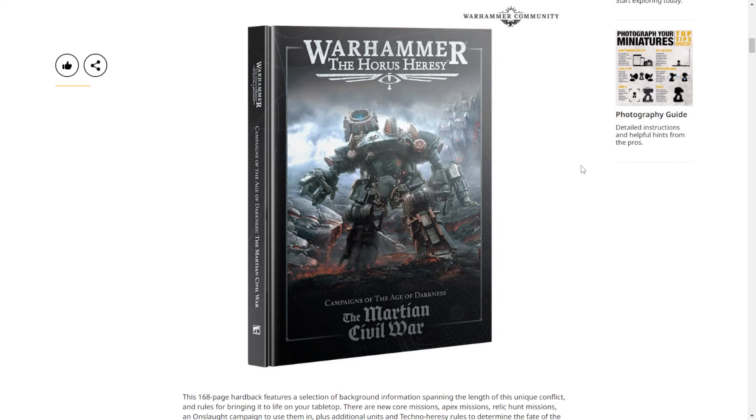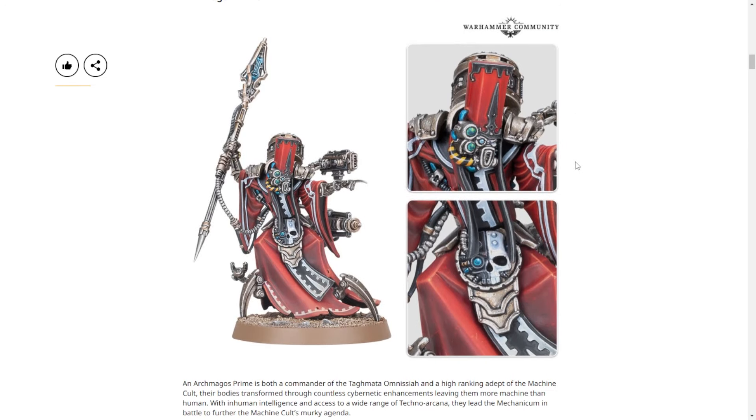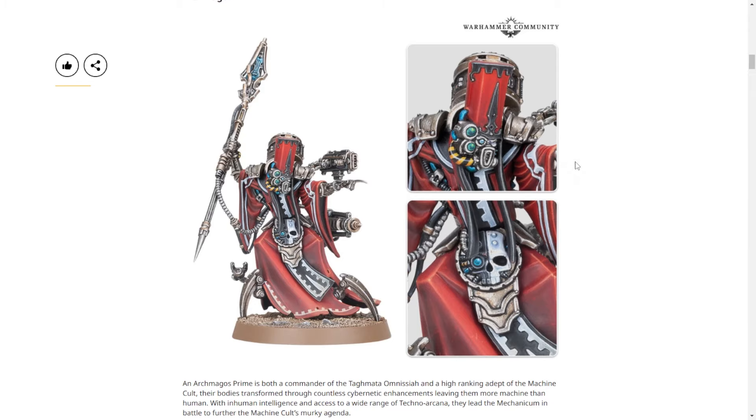Let's head to the models. The Archmagos Prime — I said this looks like Agonem from Enter the Gungeon. He's wearing a priest helmet, a big pope hat, and I like it. It's very funny. I like his staff, his miter. And then just also a bunch of guns — look over here at my holy staff, not over here at my many guns. This is a very cool model.